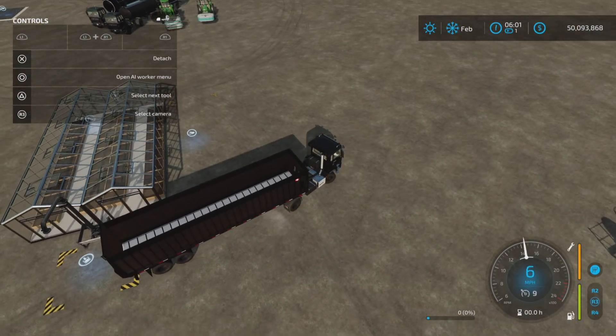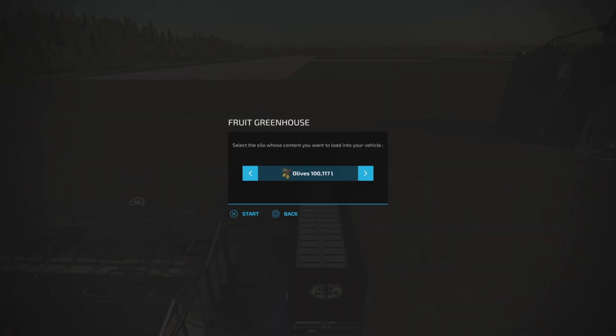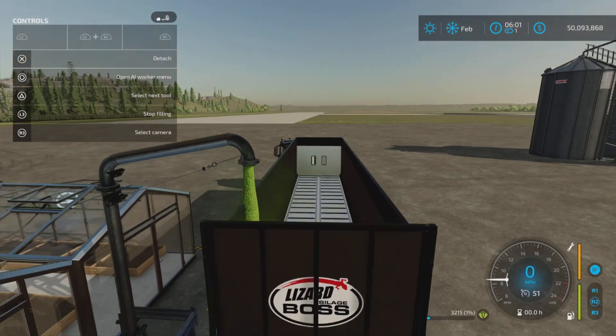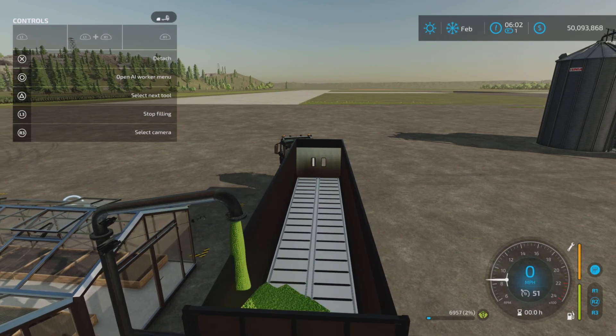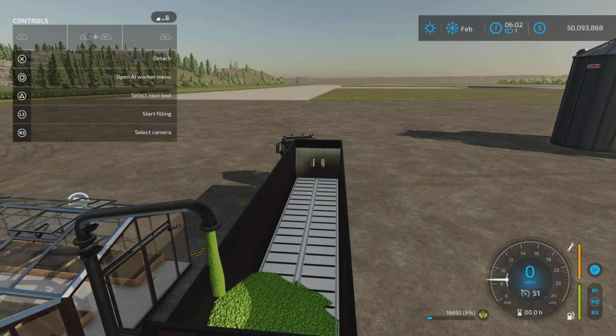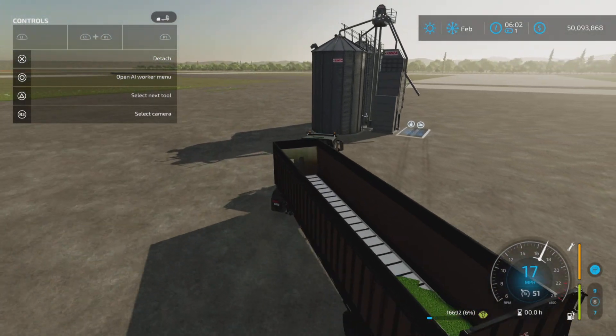Let's check out the unload speed, and I really want to see what lettuce looks like in a trailer. Oh my goodness — it's green! The fill speed is going to take a little while to fill up a hundred thousand liters, but bravo — they're dumping lettuce right in there.